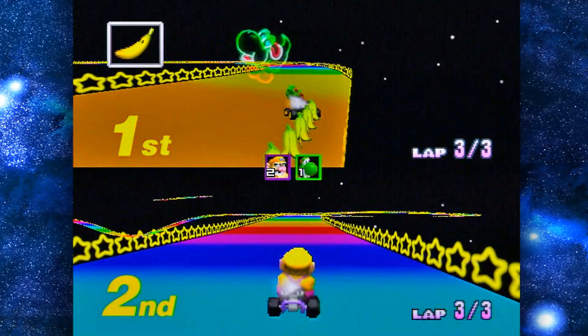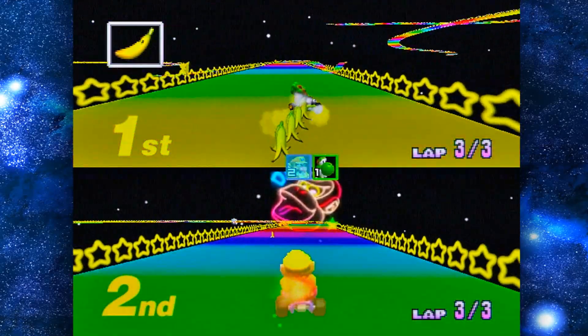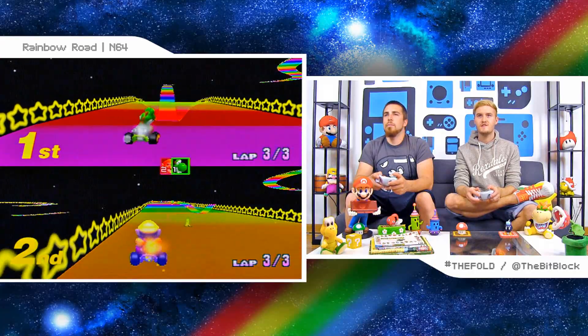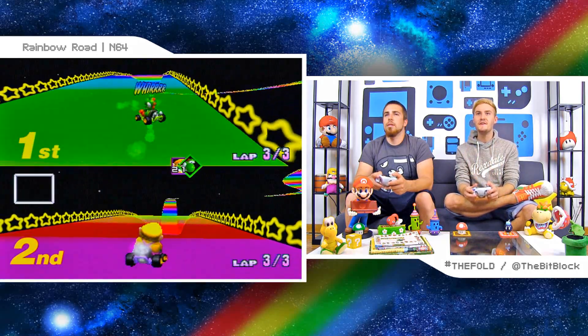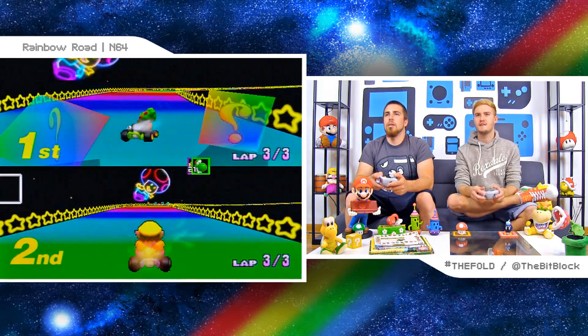When you trip on a banana peel, you don't wipe out for like five seconds. Instead of being instant, I see all your bananas. What the heck is happening? I'm just wiping out for the sake of it. You just wipe out if you go back and forth too much. That is weird. I'm gonna get first anyway. Are you? I don't know.